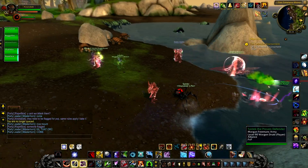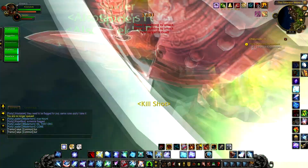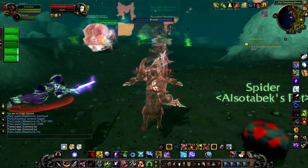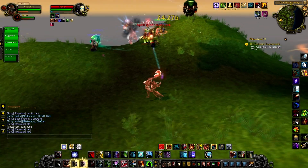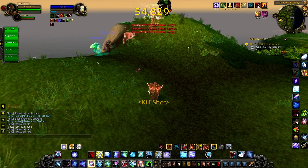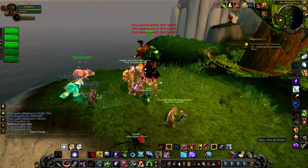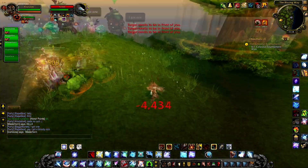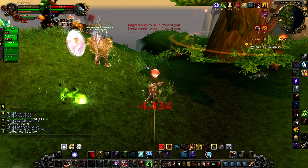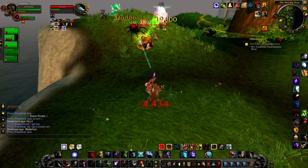You can attack anybody who's flagged — horde or alliance — and you aren't guaranteed a coin with every single kill, at least not currently. That is why it's going to take a while to actually get all the coins you need. I joined a group because running around solo is kind of a pain. Others in the group were getting coins off of every other kill, but it took me about three or four kills before I actually got a coin.